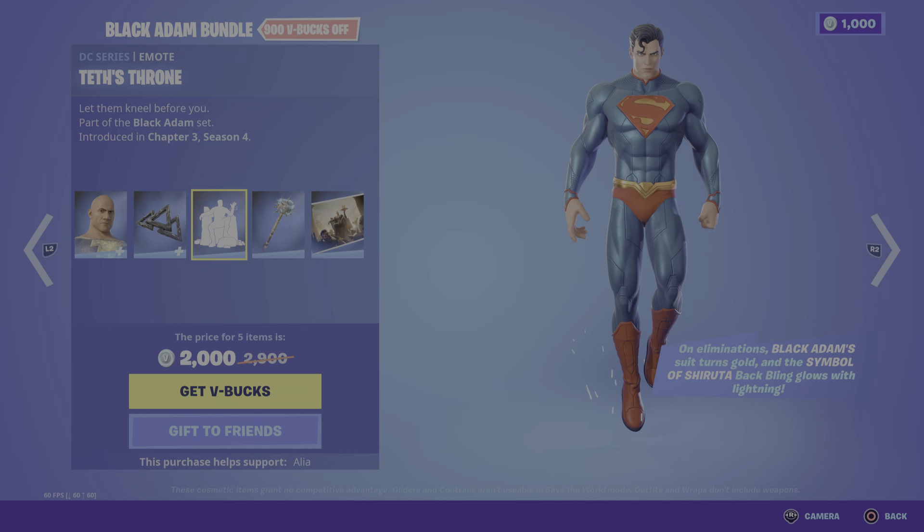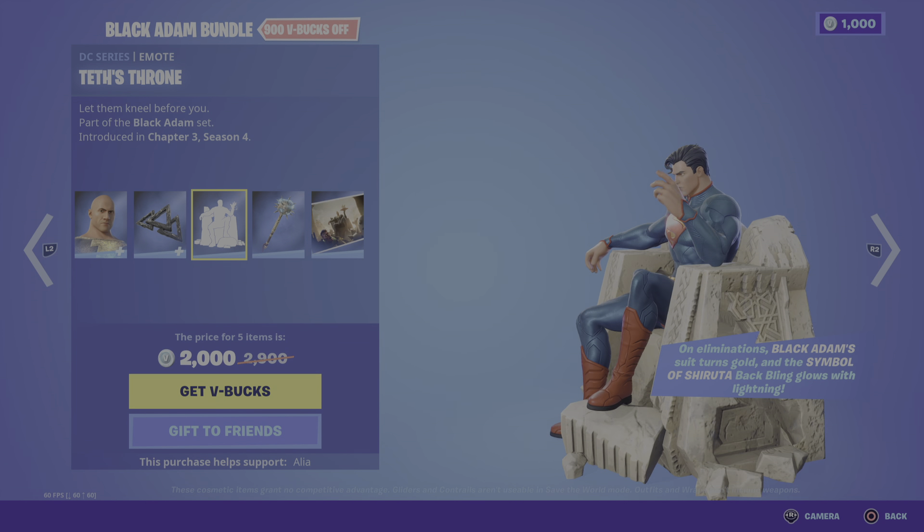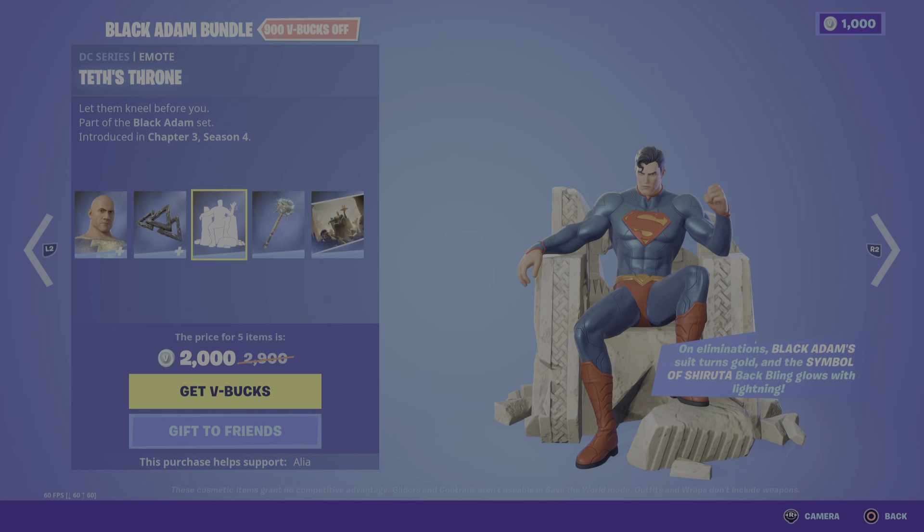Moving on to the emote - Text Throne - let them kneel before you! Now a lot of people speculated this would only be for Black Adam, but when Lord Superman calls you, you have to answer the call. Look at him - like evil Superman!